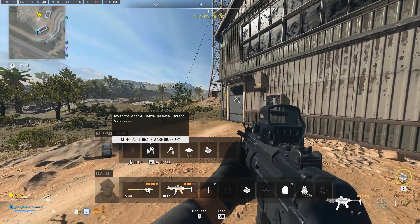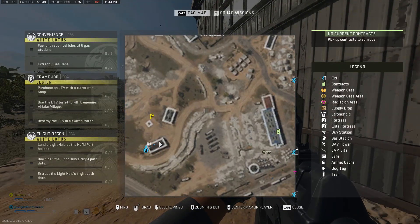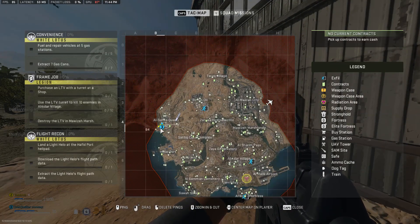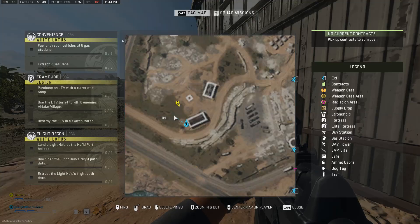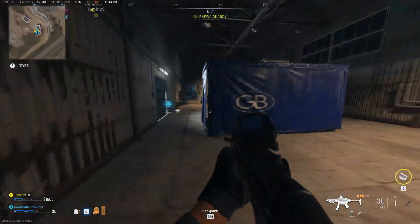Today I'm going to show you how to open the Wes El Safra chemical storage warehouse. It is right here on the map in B4, pretty much touching the boundary. That's just the store right here. Thank you guys for watching and I'll see you guys next time.